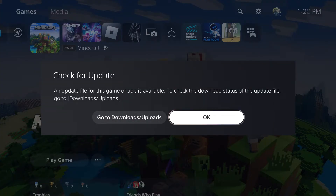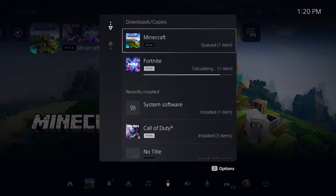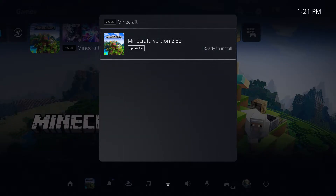It doesn't matter whether it's PS4 or PS5. Look for where it says 'Check for Update' and you'll see there actually is an update available. If you go into the update section, you'll see there's actually an update. Right now Fortnite is being installed, so that's probably why Minecraft is not getting installed — but there is one for Minecraft and it says ready to install.